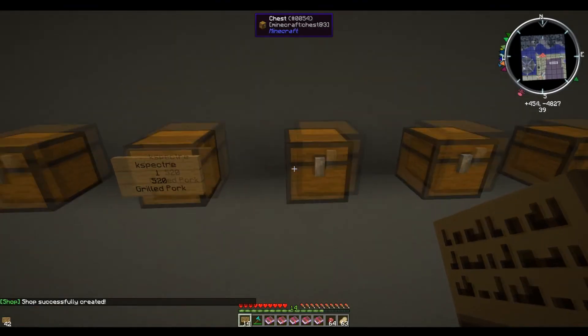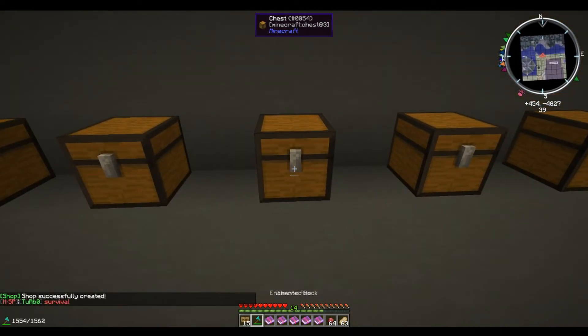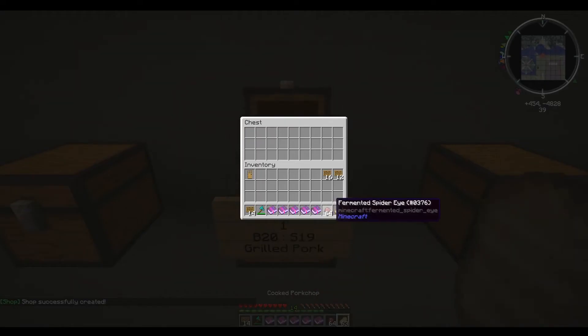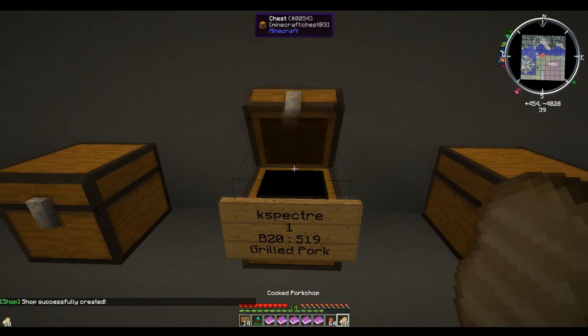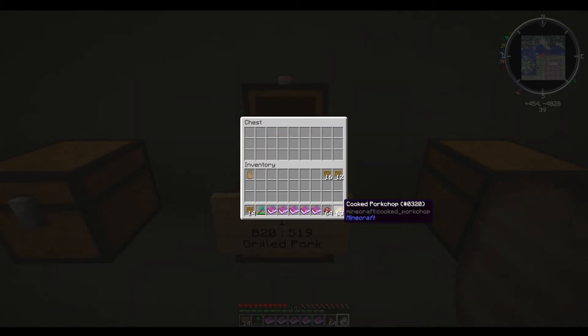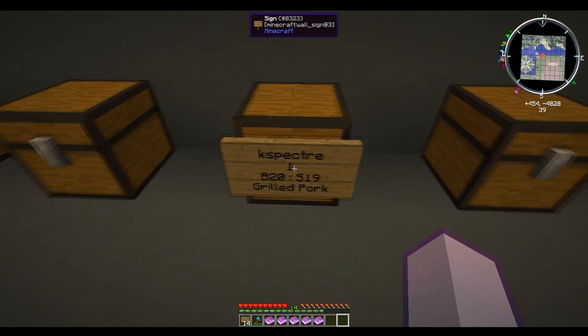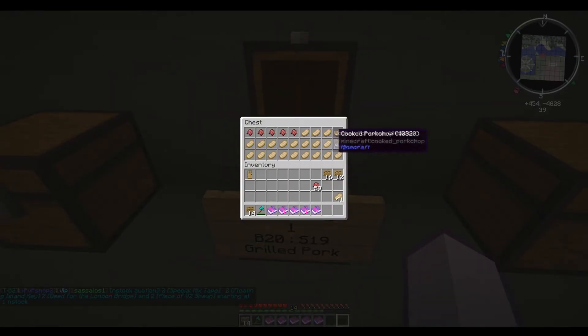On to the next sign — this one we want to do a buy and a sell. We're wanting to buy and sell one item: buy for 20. Note that you cannot have a buy shop and a sell shop with the same price, so we set sell at 19, then grilled pork — so the player can buy and sell from this chest. If we don't want players to sell too many items, we can fill the rest of the chest with an item that's not on the sign, and that will stop overbuy or too many stacks going in.